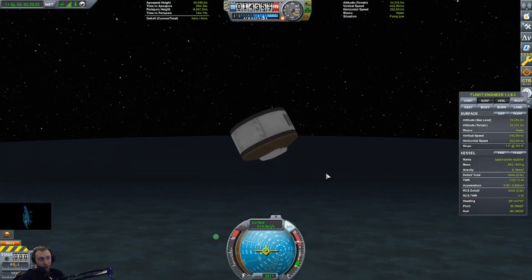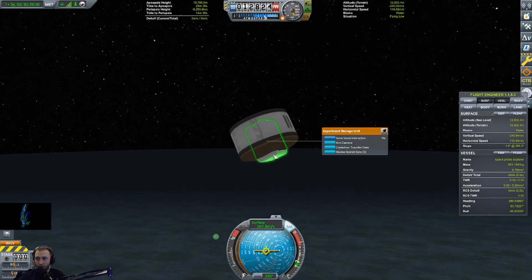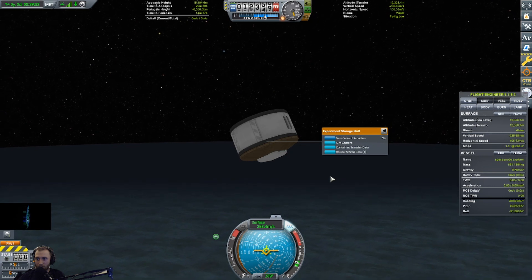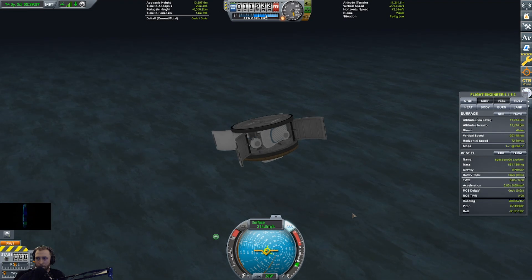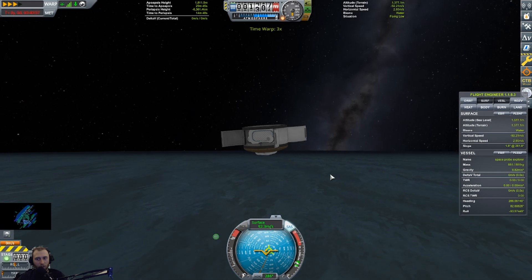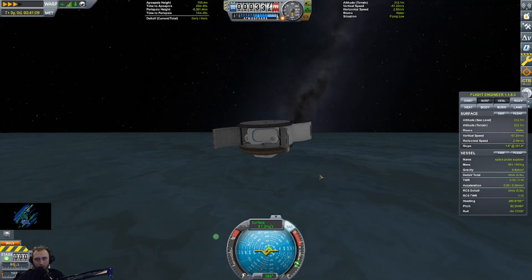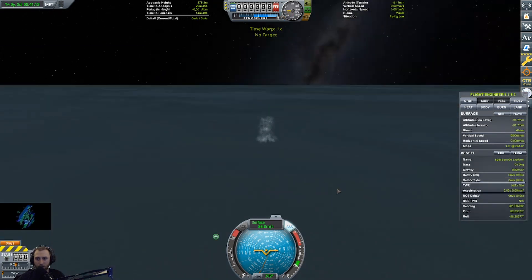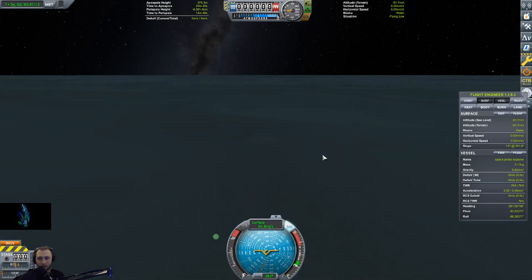The game didn't consider the experiment storage unit to be below the heat shield, which I mean, I'm not complaining. You have to be in a certain orbit for it to count. Oh, and I forgot to open the parachute and now we exploded — because I was reading the screen. I was reading the other screen. Perfect.